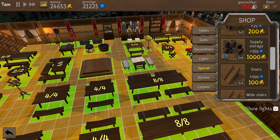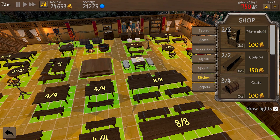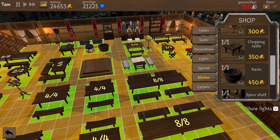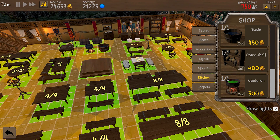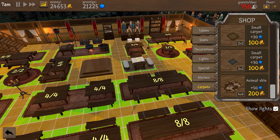In the decoration section you have a decent amount of decorations to make your tavern more pleasing to the eye and also raise your prestige level. Each decoration will also give a value on how many customers it attracts, so use lots of decorations to increase the customer base.